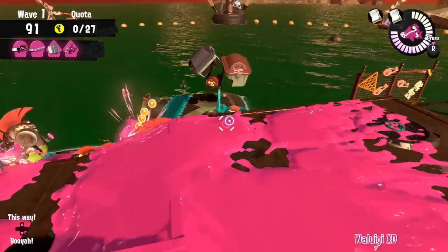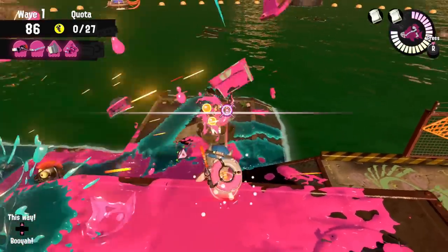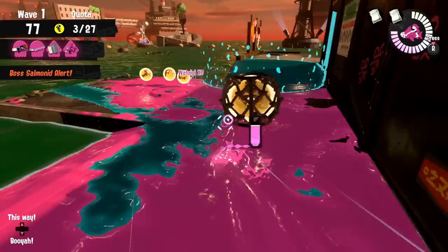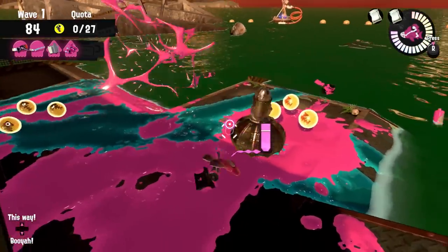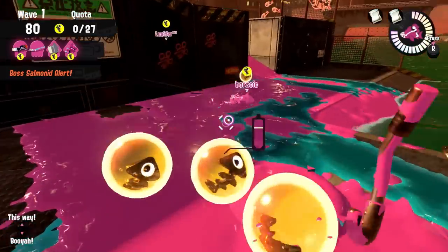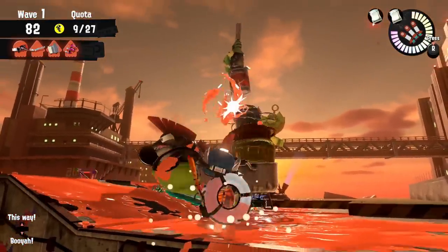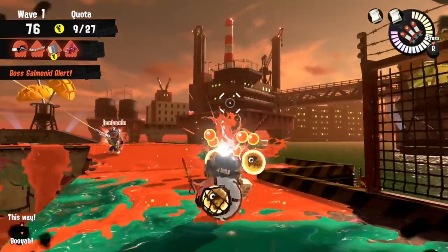Another trick that got slightly stronger thanks to the direct damage buff is dealing with drizzlers alone. As a sloshing machine, you can play with the arc of your shot to delay when you're dealing damage. This was really important against drizzlers in Splatoon 2 as you were not able to splat them during the revealed time. The trick is to aim to the sky just before the drizzler would turn over, to pre-fire a shot that will only land once the drizzler is vulnerable, allowing you to fire an additional time and safely splat them. This method got easier thanks to the direct damage buff, but it's still a very neat trick to learn if you want to take out those drizzlers fast.